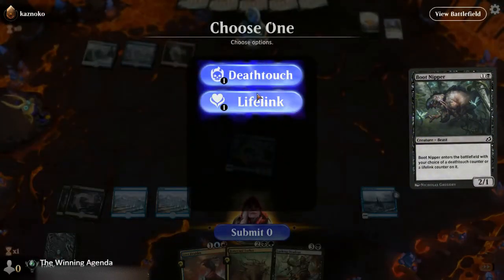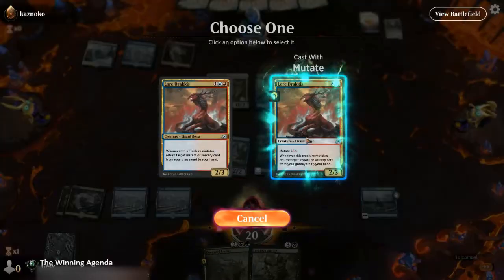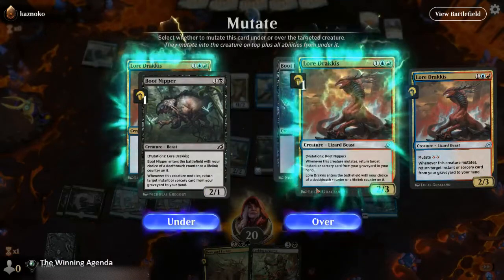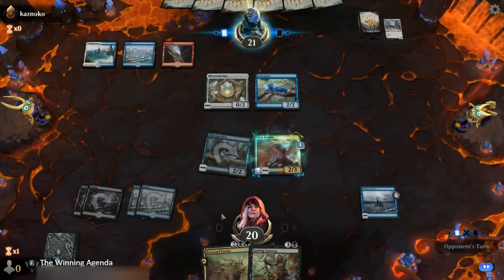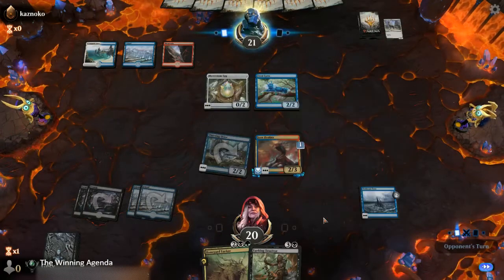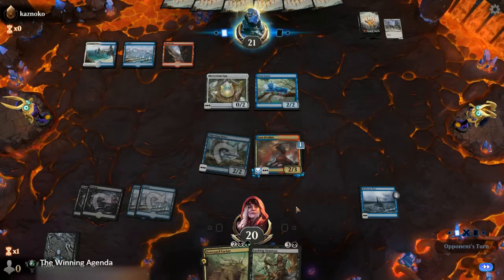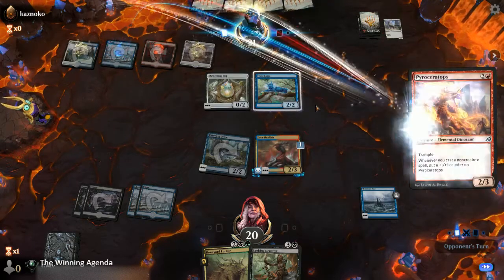We'll give it lifelink and we'll mutate onto it. If it does get killed, then we can bring it back — or at least bring back the Dracus, which can then bring back the other half. Old Nippy. Nippy Bootnips.